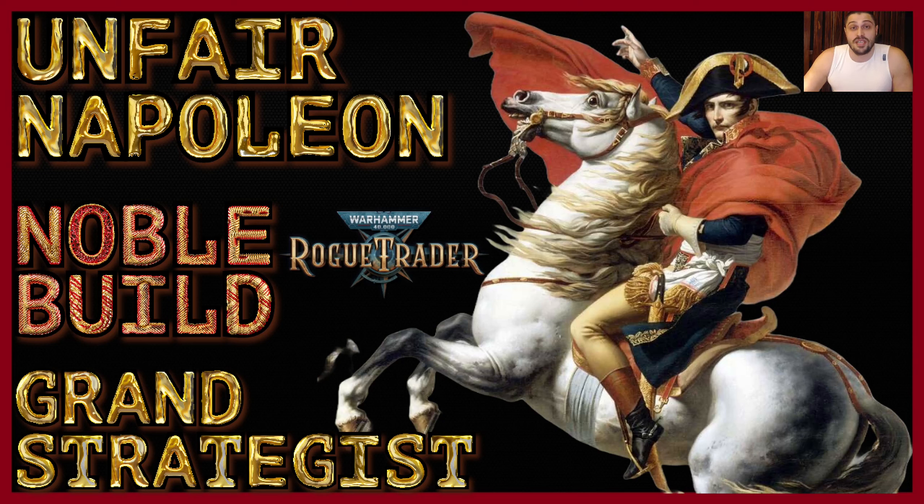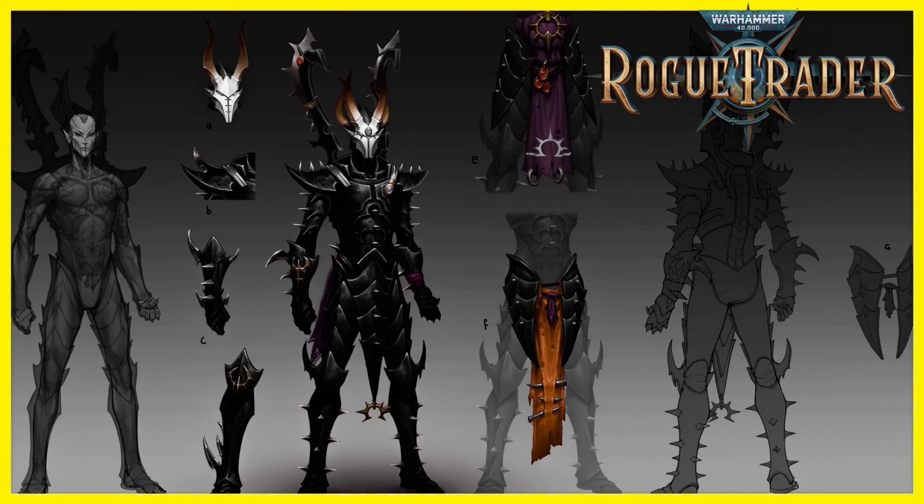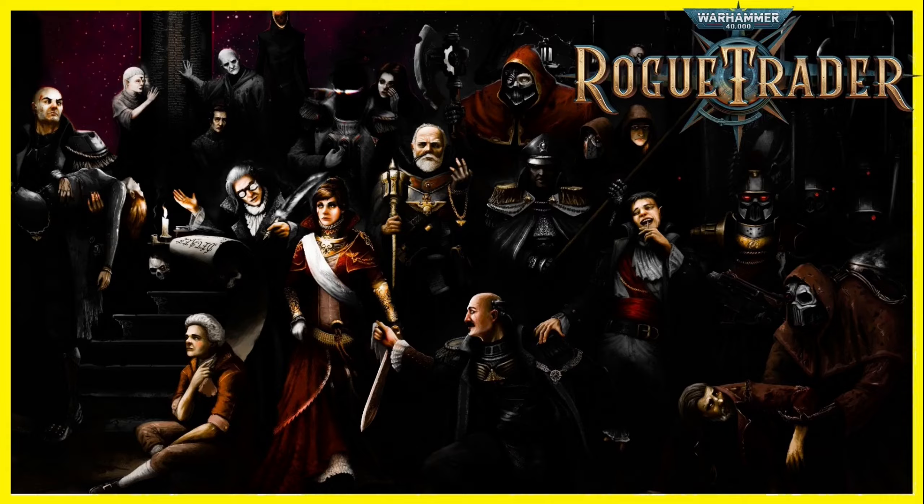Warhammer 40k Rogue Trader - Fat Napoleon build. We're gonna cover the most complicated build in the game and the toughest one to learn and master. But in return, our noble Napoleon is the general on the battlefield. This is the ultimate grand strategist Rogue Trader. The Emperor protects.